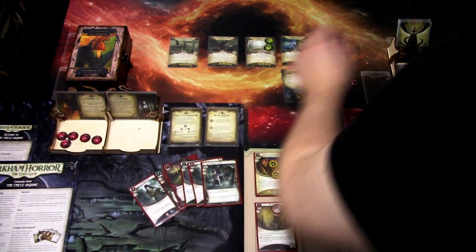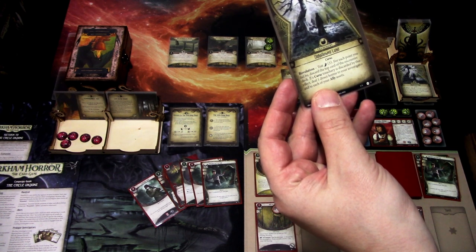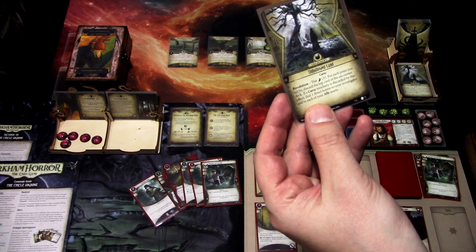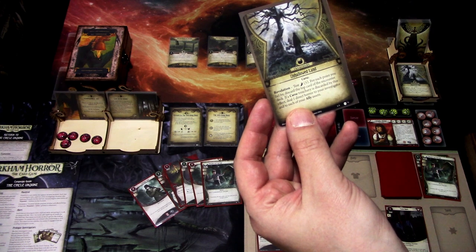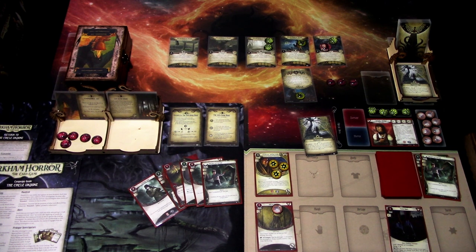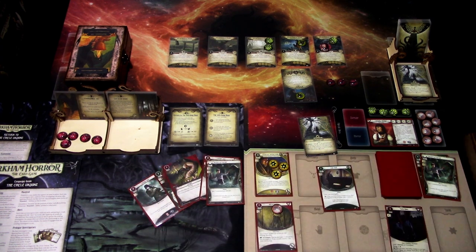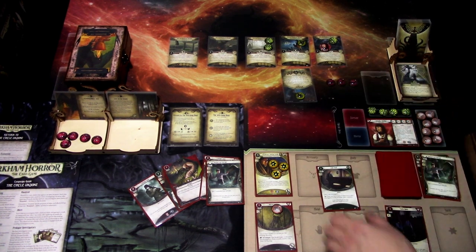We have five of eight Doom. The encounter card for this turn is Unhallowed Land — test agility five. For each point you fail by, discard the top card of the encounter deck. If a cursed treachery is discarded by this effect, deal one direct damage to your investigator and each of your ally assets. We are testing five versus five — actually, six versus five committing Lone Wolf. It is another curse, so we get another curse out of the bag, but we are down by one. It's a plus one, so we barely succeed.